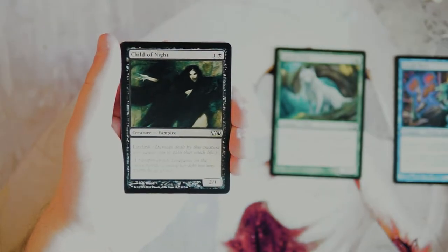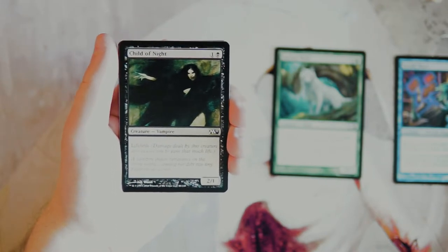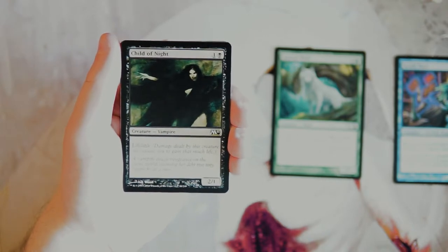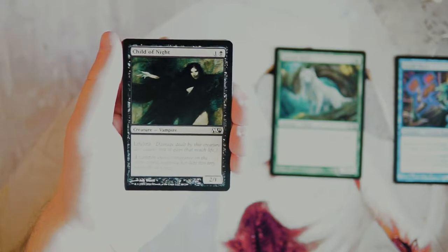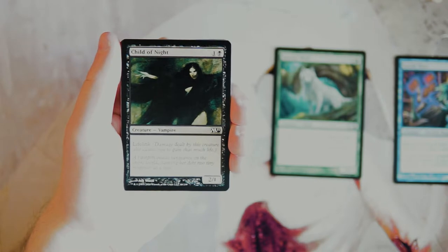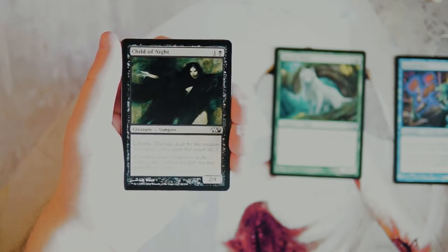Child of Night — very classic 2/1 for one and a black, and it has lifelink. This is a fairly good, on-par creature. It's perfectly fine to play as a two-drop. Life gain isn't a huge bonus in limited most of the time, but it can protect you against some low-to-the-ground decks. Having a card that can trade off and maybe gain you a couple points of life is definitely worth it. I like Sacred Wolf better, but I really like Child of Night as well.